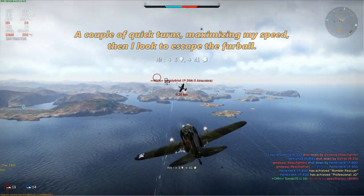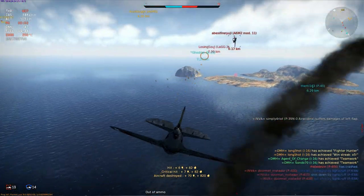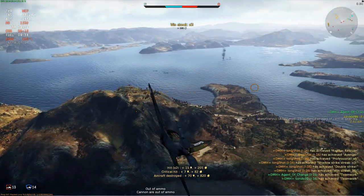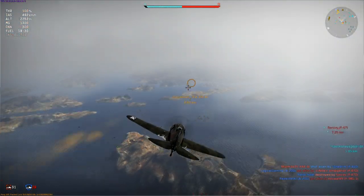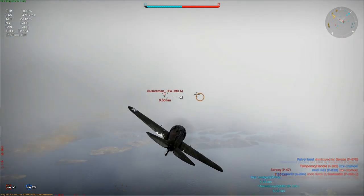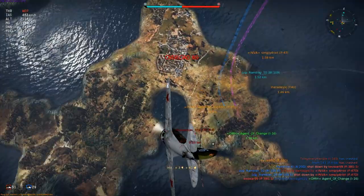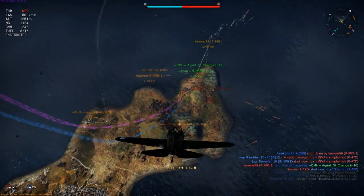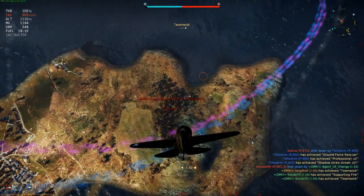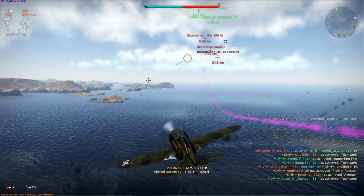The greatest weakness of this plane is obviously being run down by faster planes, of which there are many around this tier. Diving into a furball situation to do a fast boom and zoom pass, but I can't zoom away quickly enough, and you'll see what happens when other planes start to pick me up as I try to extend away, and how I try to avoid that situation and survive to keep fighting.